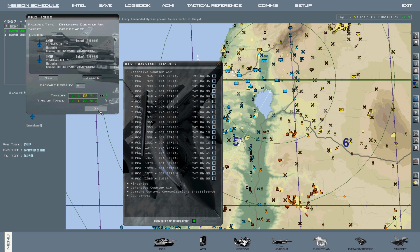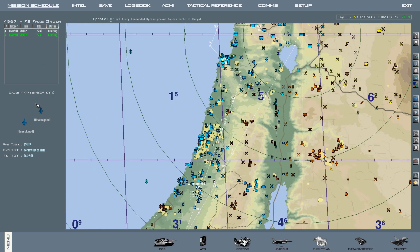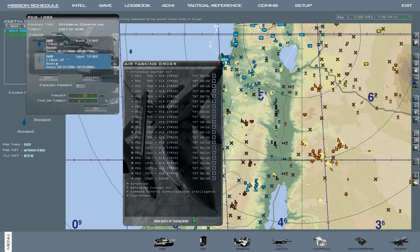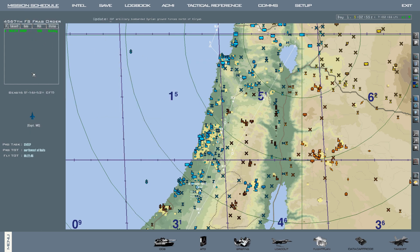Now we'll hit OK again, and you can see we now have an additional two-ship flying with us. Now let's say we need to delete this flight and those guys decide they don't want to fly with us. In order to delete a flight, the first thing you've got to do is make sure there's no one in the flight. If somebody's sitting in a seat in multiplayer, you cannot delete it. So we're going to find a different flight, make sure the seats are empty, and now to delete it, we're going to go to ATO once again, find the package, right-click, show flights, find the flight you want to delete — which is a two-ship right here — and hit delete. Hit OK. You can now see it deleted the additional flight we had just made.